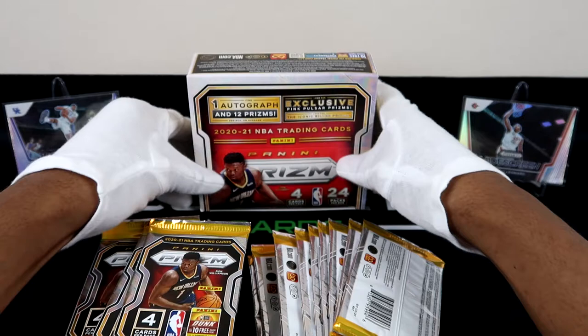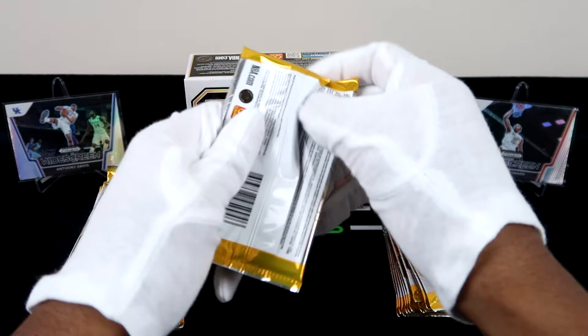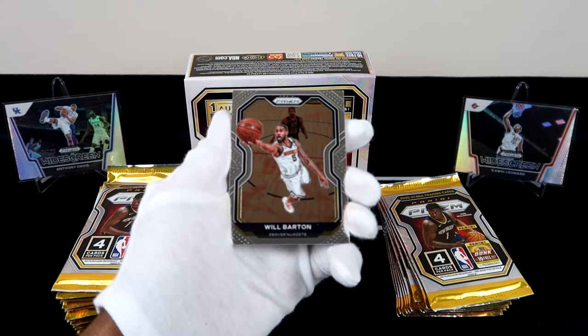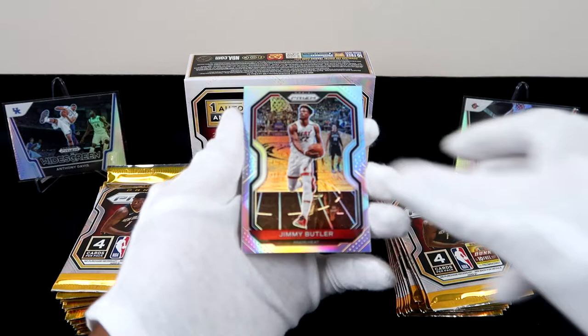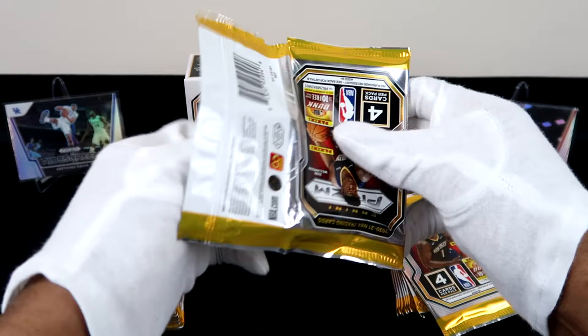Definitely a lot of packs here but only four cards per pack, so let's see what we're looking like. This is going to be somewhat of a throwback seeing Will Barton and Giannis, and then we have our first silver which is Jimmy, followed by a non-rookie. I'm not a fan of the fact that they put only four cards per pack, but maybe that's to keep the cards in great condition. Alright, so we got Buddy — he's no longer on that team.